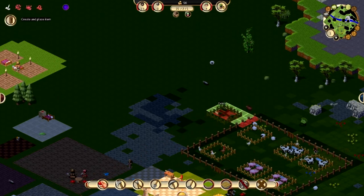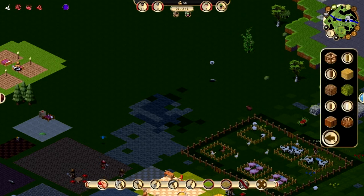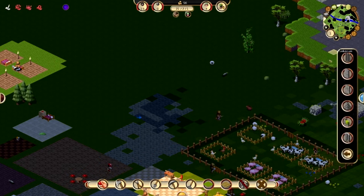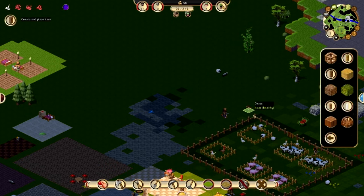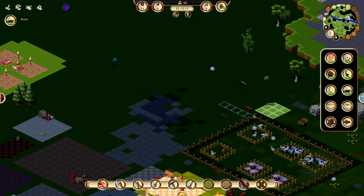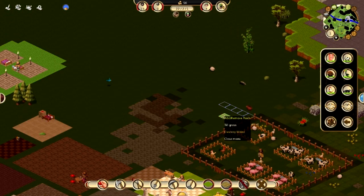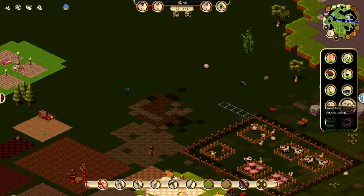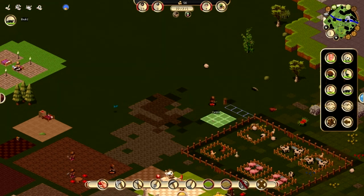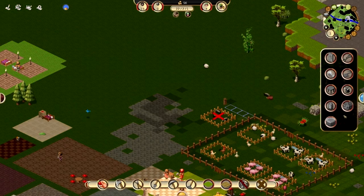We'll get this fenced in. Let's build the fence so I can kind of see what I'm doing. We want that there, and then we want the badger farm there. Instead of killing badgers for meat, we kind of keep control of the numbers by putting them in the arena.